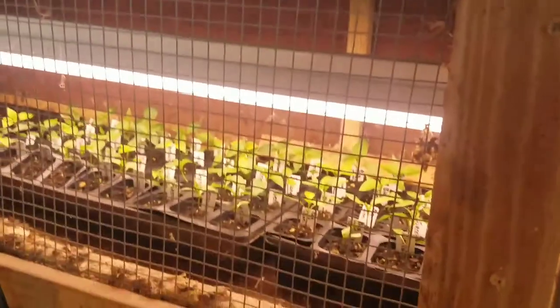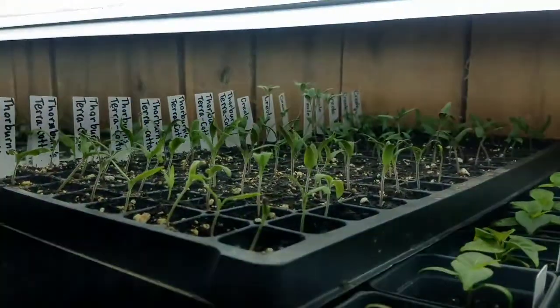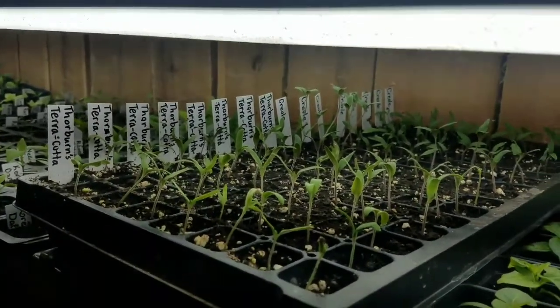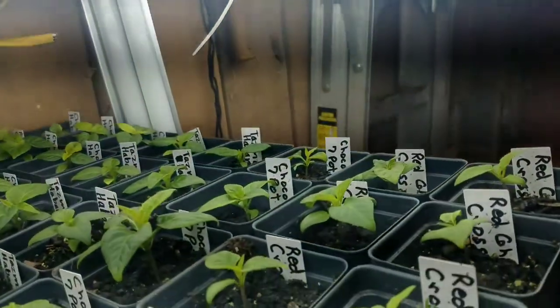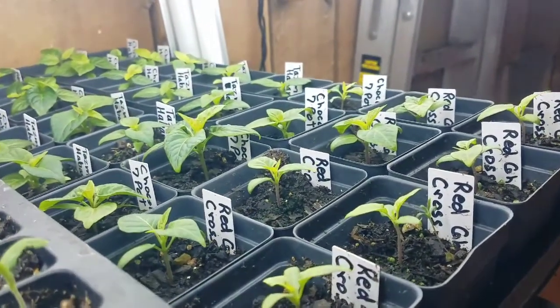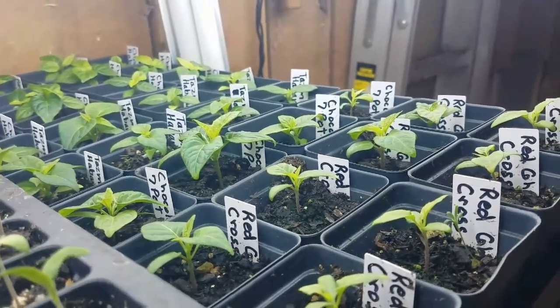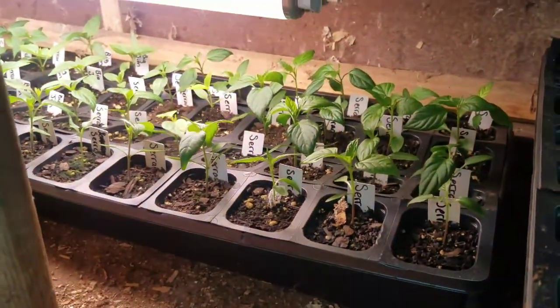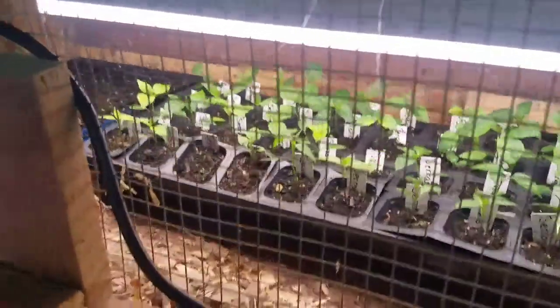We've got some peppers in here and some chamomile. Got some tomatoes up here, got a few over there that were early achievers that got a little leggy, but they'll be okay — we'll just plant them deep. We've got some red ghost pepper crosses and some chocolate seven pots, some Tasmanian habaneros and some chocolate habaneros there.